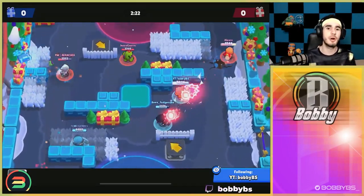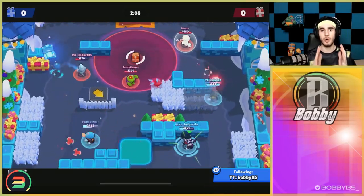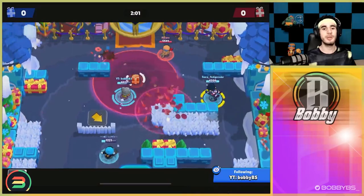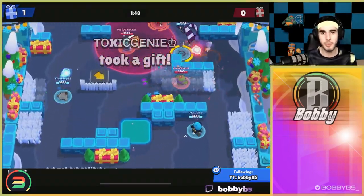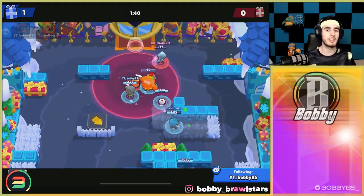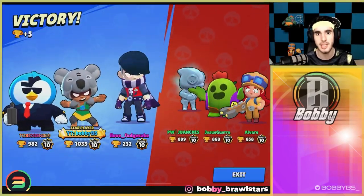Our final gadget is Nita's Bear Shield. Both of Nita's gadgets are good, but this one is broken. When you put down Nita's bear, you're trying to gain space — your opponent has to walk backwards and waste shots taking out the bear, giving you positioning. With the Bear Shield, you get an insane amount of positioning and tanked shots. Match it with the heal star power and it's basically unstoppable. As you can see, the bear starts at 5.6 health but just stays alive as it heals. It's the easiest gadget to push trophies with, especially for low to mid trophy players.